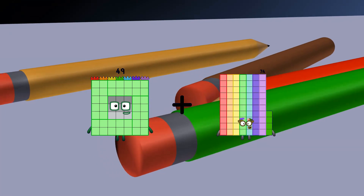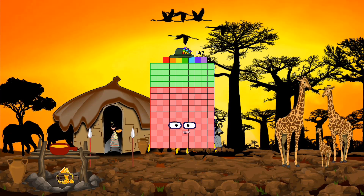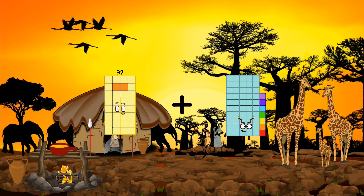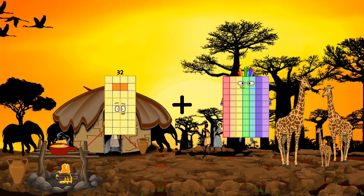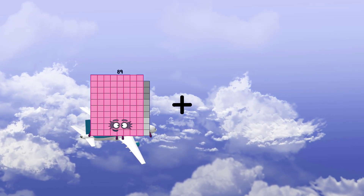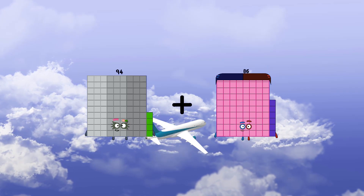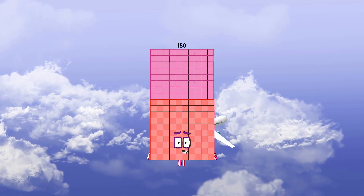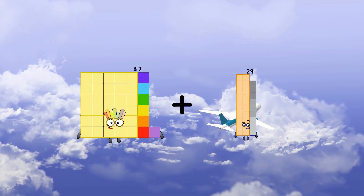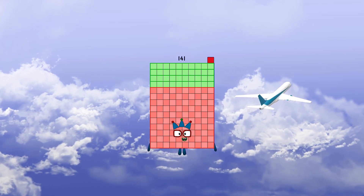49 plus 98 equals 147. 32 plus 70 equals 102. 94 plus 86 equals 180. 37 plus 104 equals 141.